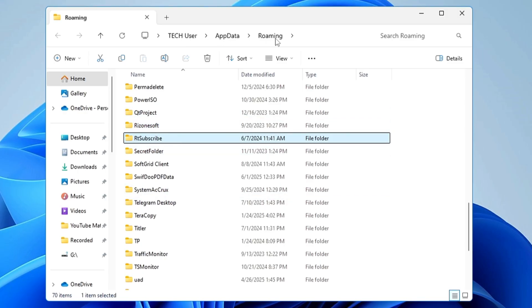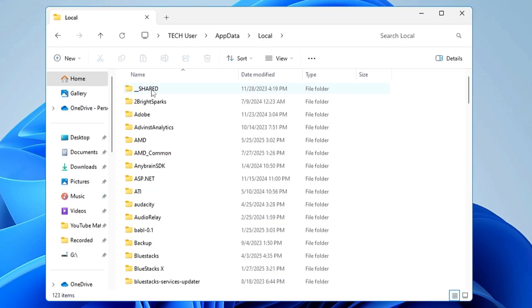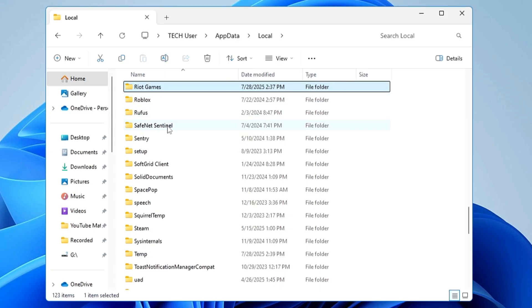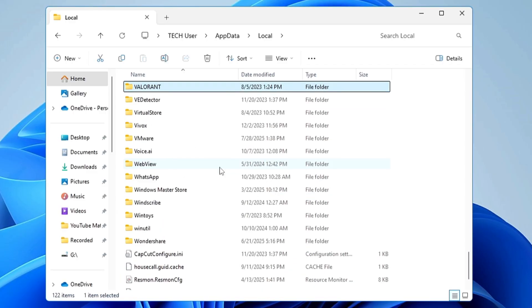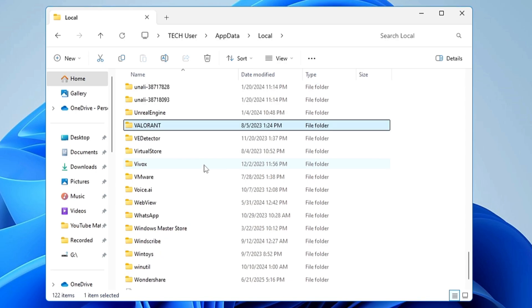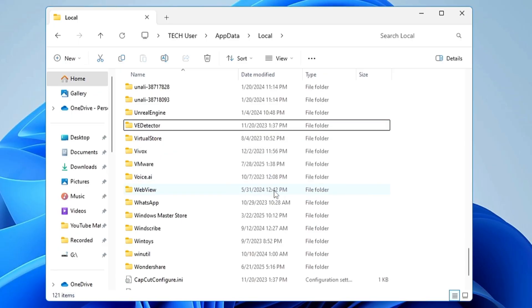From the top, click on AppData, then click on Local. Here again, look for anything related to Riot — once you find it, press and hold the Shift key and press Delete, then click Yes. Also look for anything related to Valorant in this location. If you find it, select it, press Shift and Delete to permanently remove the files from here as well.